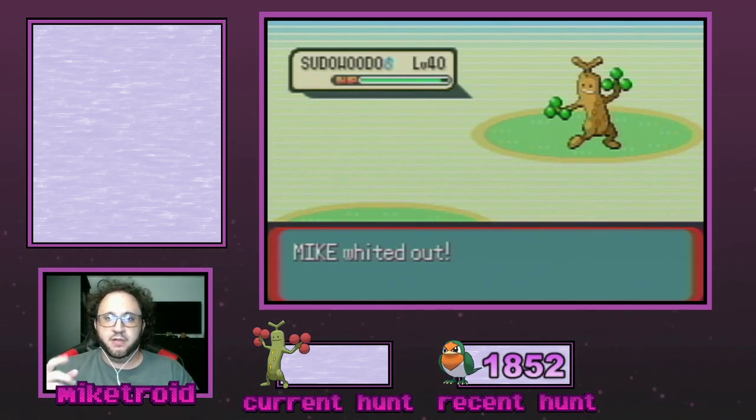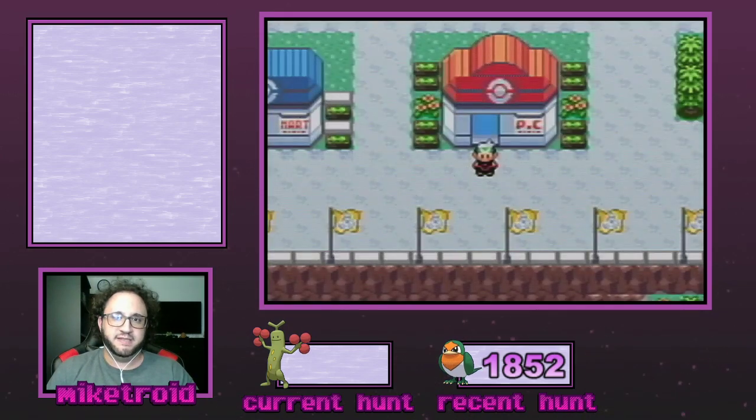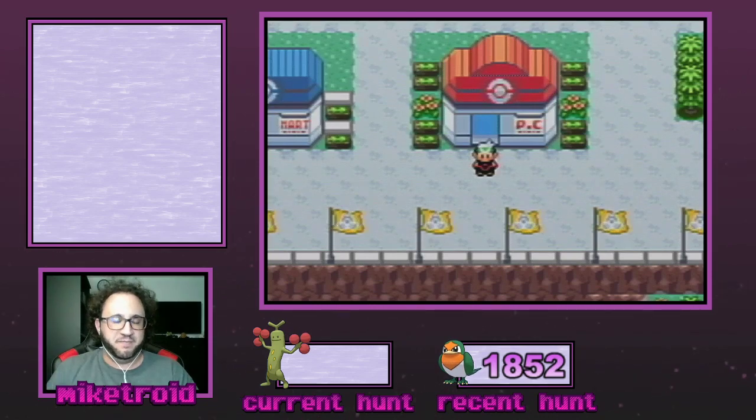I also want to mention — you can see that this Sudowoodo is male, and if you look back in the video the previous one was female. This shows you that basically every time you do this process you're generating a new Sudowoodo. Same thing as the Kecleon video: if you notice that the male and female genders are alternating, that's a good thing because it means you are generating new Pokemon and each one has the true potential to be shiny.